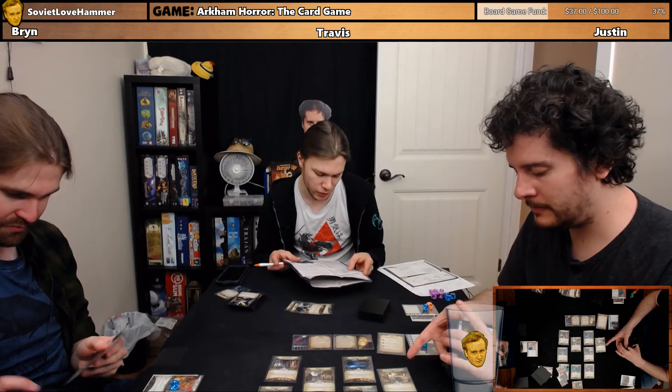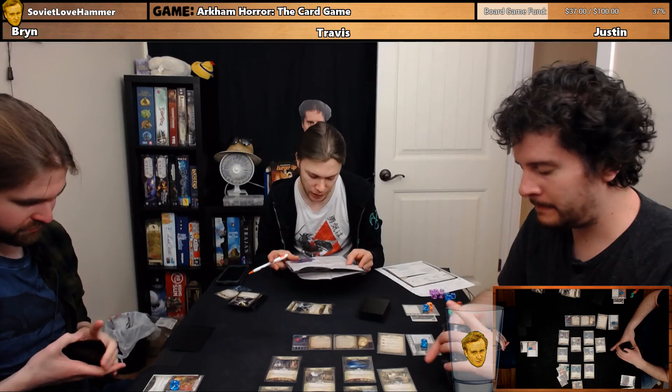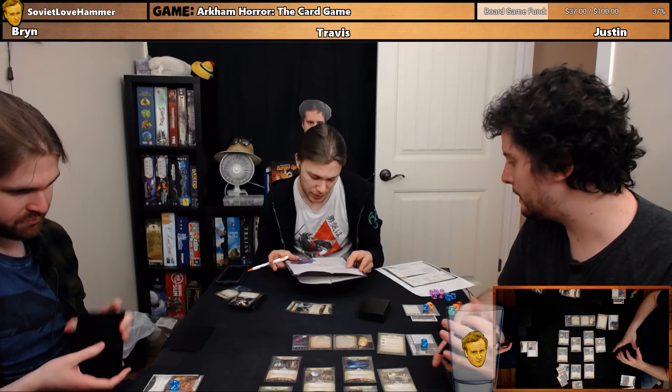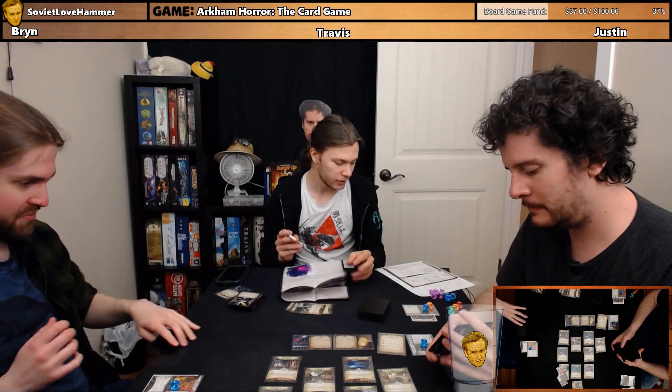You chase the stranger up a steep staircase of broken stone. A torrent of rain crashes upon your back as you run. Lightning flashes in the distance. A vortex of swirling black clouds looms above you. The masked man dashes through a wide set of doors atop the stairs and you follow close behind. Looking up you see a familiar depiction in stained glass. 'Beautiful, is it not?' the stranger says quietly.